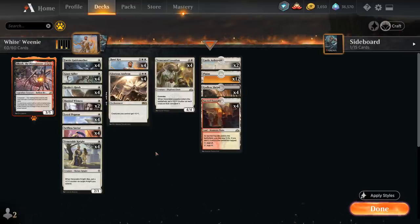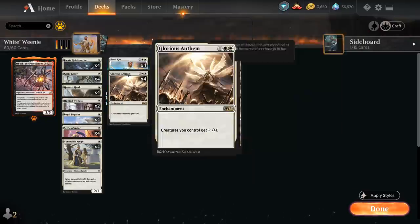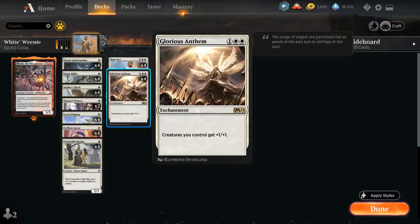Taking a look at the rest of our deck, we've got a whole bunch of 1-drops, and the major payoffs at 3 and 5 mana. We've got Basri, the new planeswalker from M21, who starts out at 3 loyalty. The plus 1 ability puts a +1/+1 counter on up to one target creature and it gains indestructible until end of turn. The minus 2 ability is what we're most interested in — whenever one or more non-token creatures attack this turn, create that many 1/1 white Soldier creature tokens that are tapped and attacking, so that can very quickly get out of hand. Another new inclusion from M21 is Glorious Anthem, a 3-mana enchantment giving all our creatures +1/+1, a perfect fit for a deck full of cheap creatures.